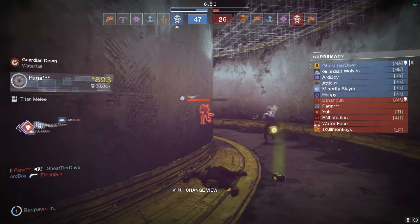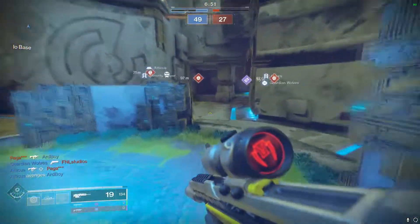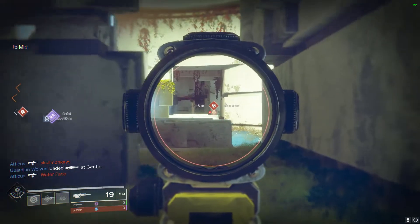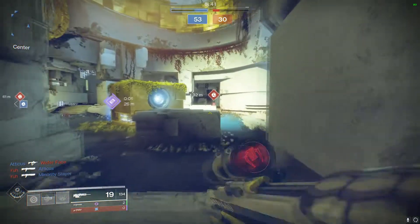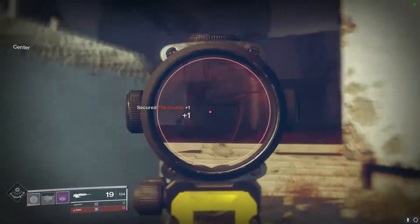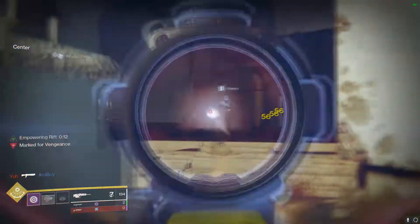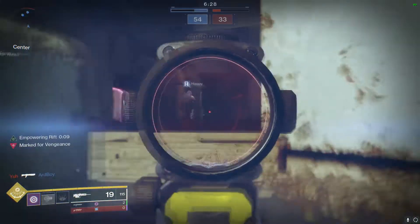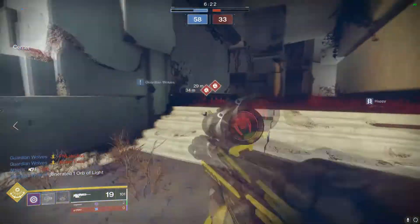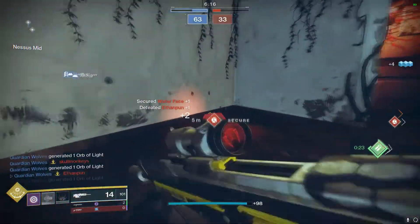With the barrel and magazine options, it's very apparent they went to round this weapon's stats out. The Fluted Barrel gives a huge bump to handling and stability, instantly putting it on par with the Black Scorpion in stability and above it in handling. Extended Mag was chosen because this gun fires so fast it really catches you off guard — you'll be out of bullets quite consistently, which pairs nicely with Rapid Fire frames' intrinsic faster reload when the magazine is empty.